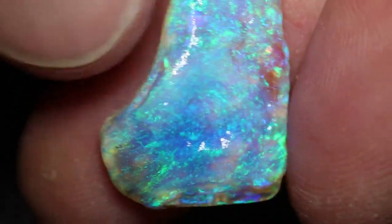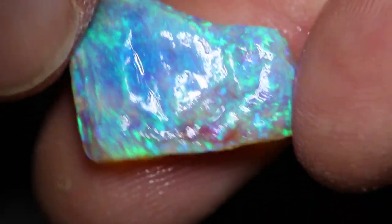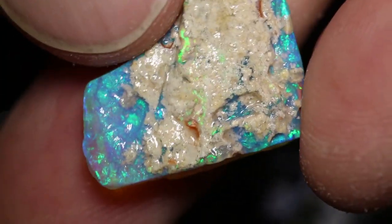This parcel of rough opal has four pieces and a total of 156 carats. Every piece has colour and should cut stones.